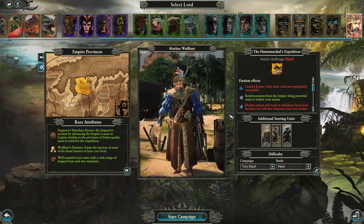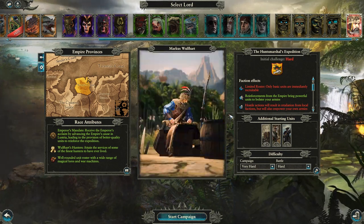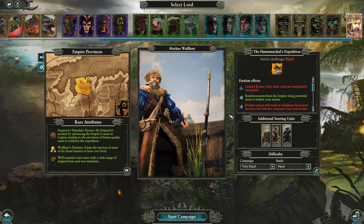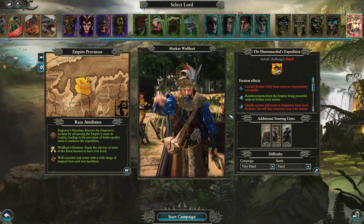Rise now, my fellow hunters, and prepare yourselves for a journey of epic proportions as Marcus Wolfhardt leads us on a great hunt into Lustria. In today's video we're going to be beginning episode one of our Marcus Wolfhardt campaign on very hard difficulty, doing the Eye of the Vortex. Let's take a look at the faction, what they do, their unique mechanics, and what units they start with.